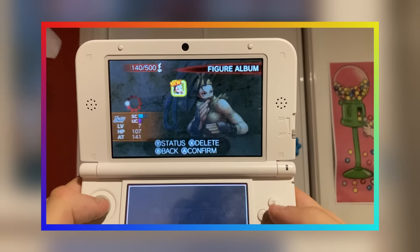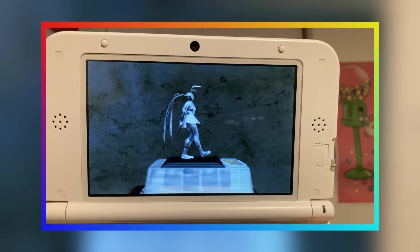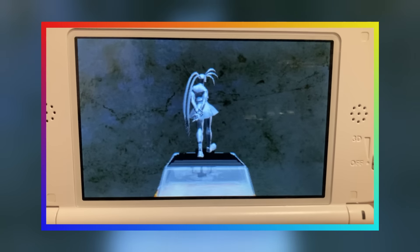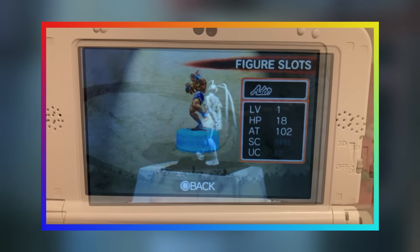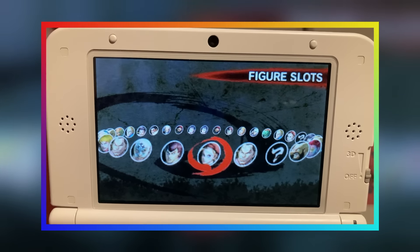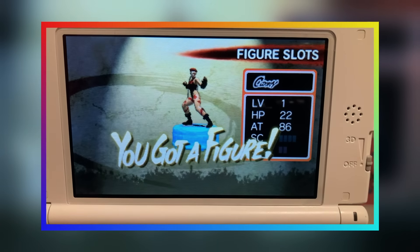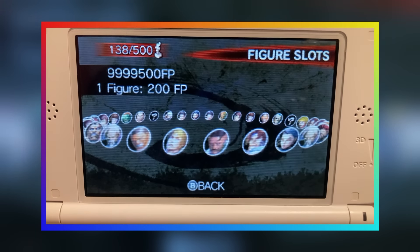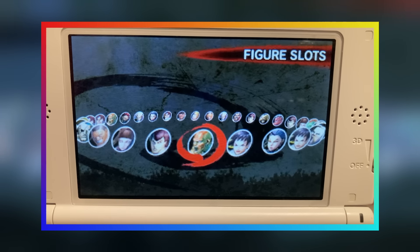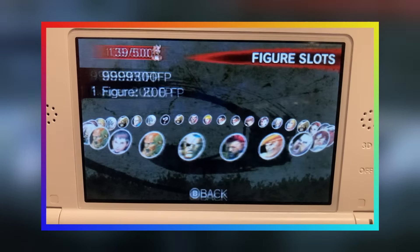I unfortunately never got to experience figure battles when I was a kid, but if I'm bored and need to kill some time, I occasionally like to whip out the 3DS and spin the wheel to see which figurine I can unlock. The figurines all have different poses and colour schemes, and honestly this mode doesn't feel tacked on. Sure, it's supplementary to the main game, but it's a nice new mode that plays to the 3DS's strengths, and as a launch title, it's nice that this game tries to use as many of the 3DS's unique features as possible.